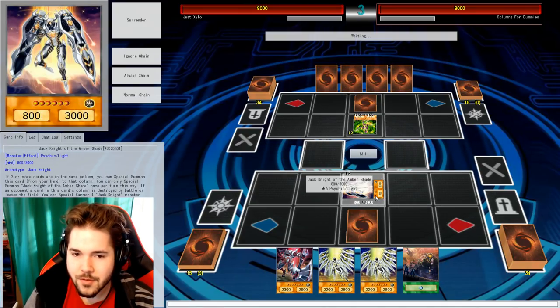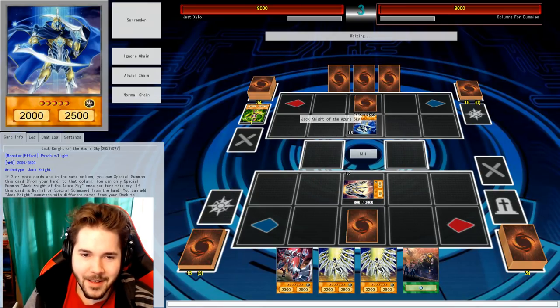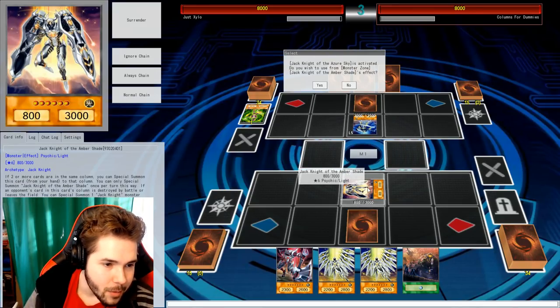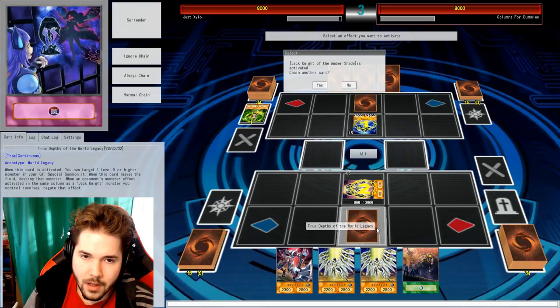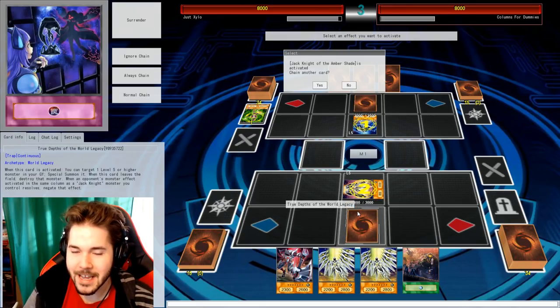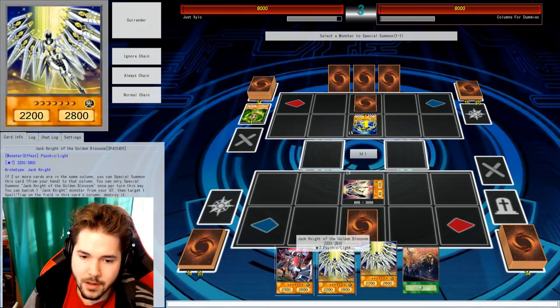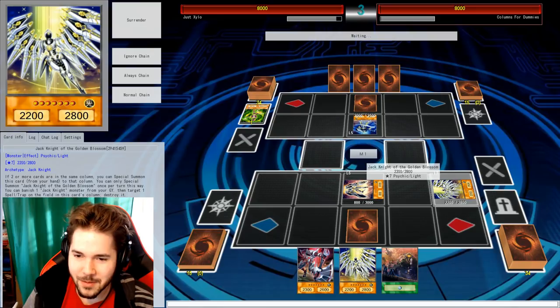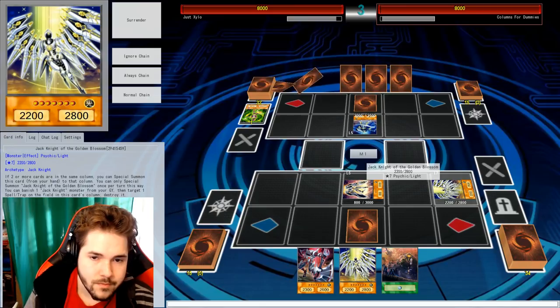What you got? I can now normal summon. And his effect allows me to search — if an opponent's card leaves a column. Let's do it. As long as I have some spells or traps in my hand, which I definitely have — I promise. I'm just going to pop that guy over there. I'm going to add Cobalt Depths and Lavender Dusk.